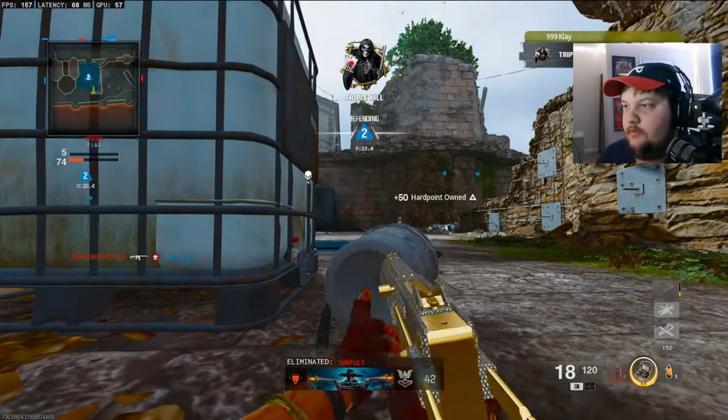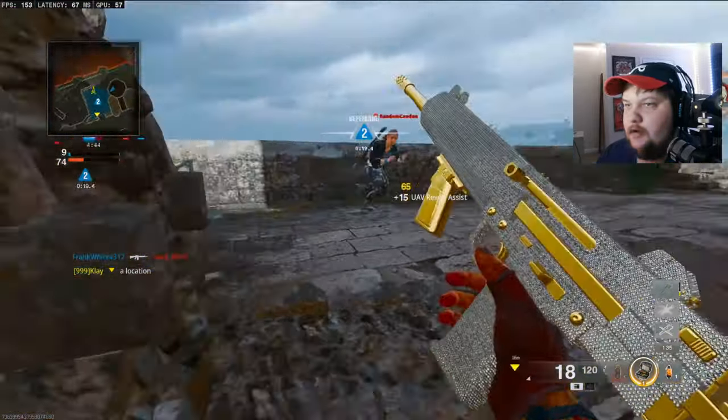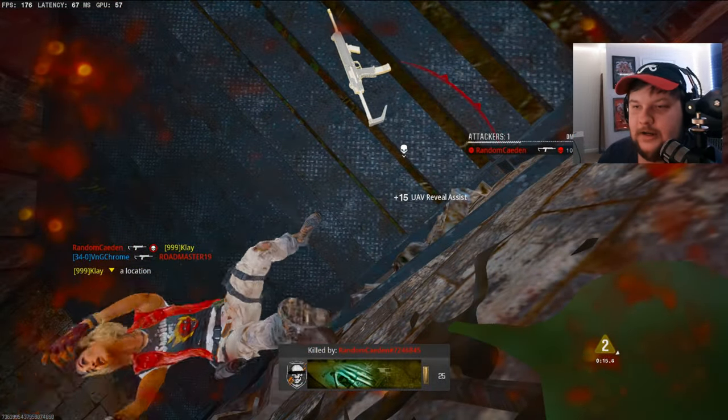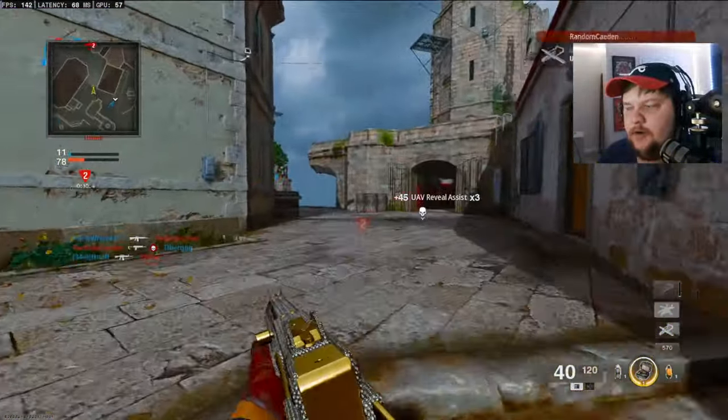Do I not have a helicopter? What is happening? Like it says I have a helicopter right there — why does the game do that? Am I wrong?